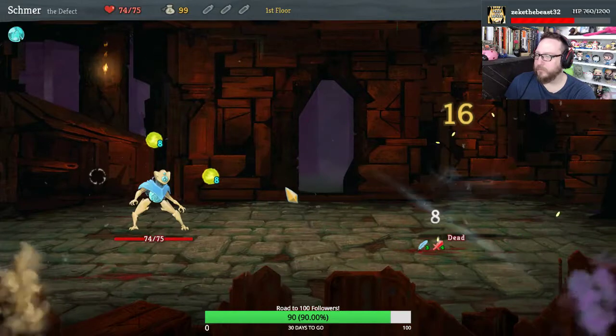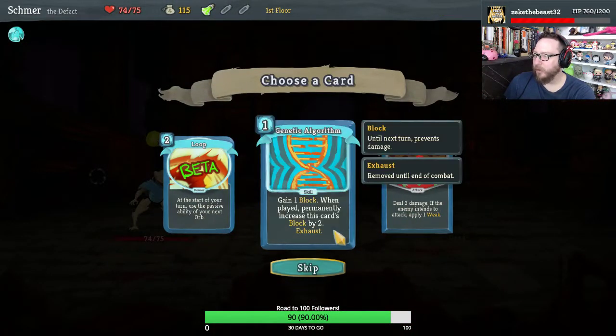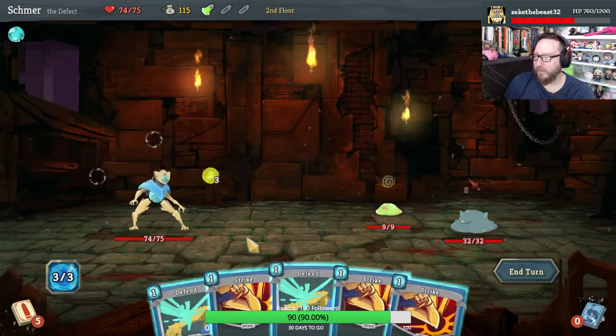A dual cast gets a win. Alright. Early Genetic Algorithm is great, so I'm gonna take it. And we're gonna play it every fight if we can.